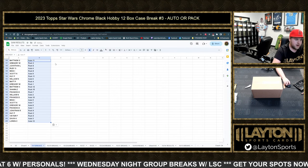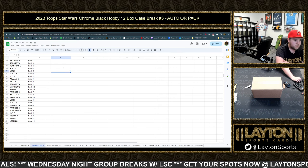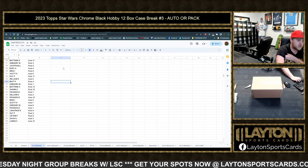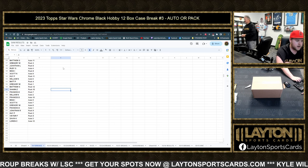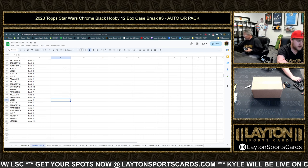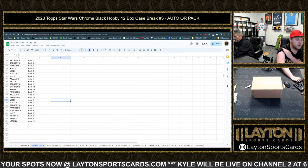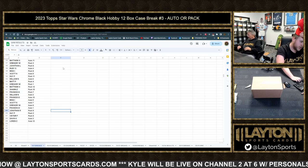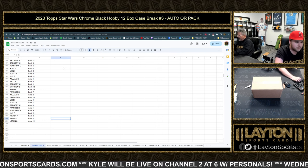Matt S with auto 11, Greg M pack 3, Jonathan L pack 6, Rudy S auto 4, Mike I pack 8, Scott N auto 9, Hoy P pack 11, William N auto 6, Matt P pack 4, Greg M pack 1, Matthew S pack 12, Sean Z pack 10, Francis D pack 7, William N auto 2, Francis D auto 10, Mike I auto 5, Scott N auto 7, Greg M auto 8, Francis D auto 1, Jonathan R pack 9, Hoy P pack 2, Victor F pack 5, Gavin K auto 3, and Lauren C auto 12.